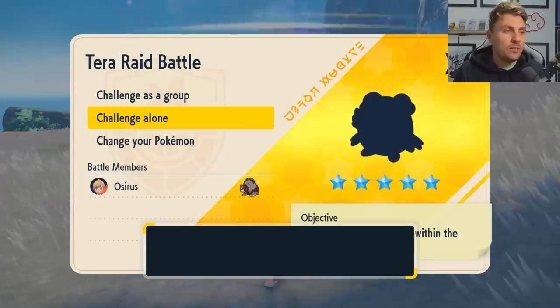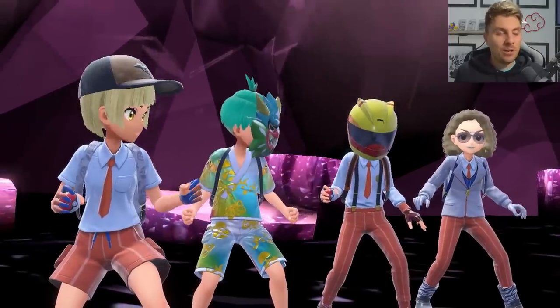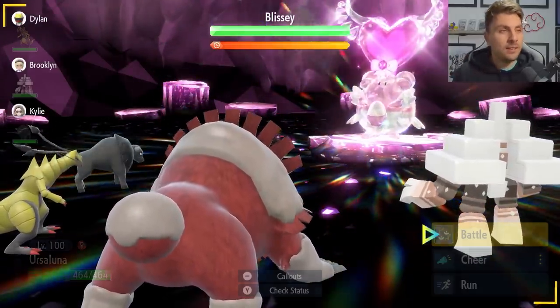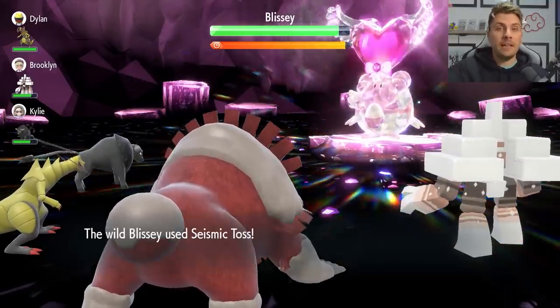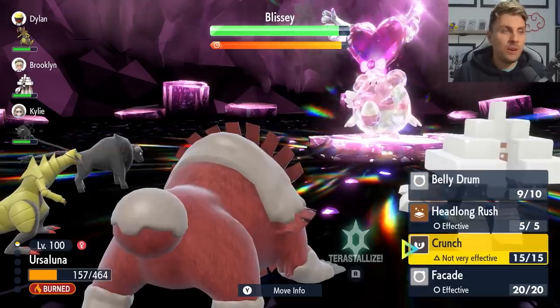Once you've found the raid, it's super straightforward — you'll be able to do most of the Blisseys in a couple of turns. They're not going to be hard raids; you can take an array of different options in. Ursaluna is just something that makes it very quick if you want to farm for items fast. You don't need to cater something specifically for these raids, they're pretty straightforward and you shouldn't have too many problems. Blissey is actually going to be healing you up most of the time, so you're in no danger.